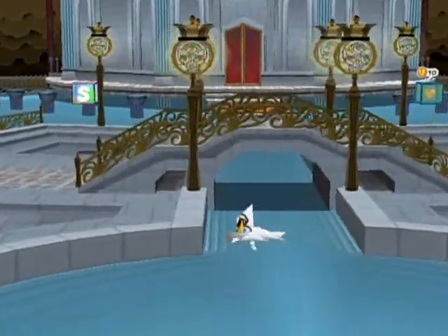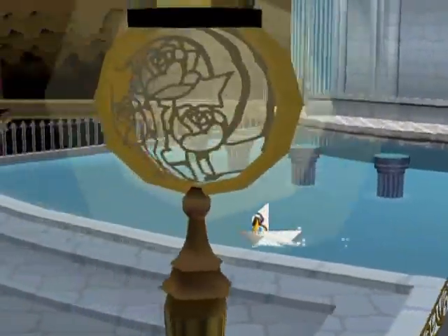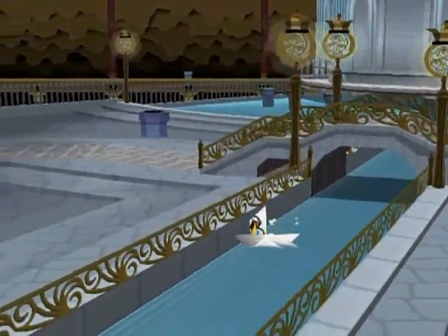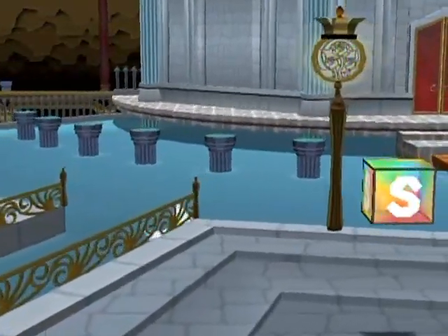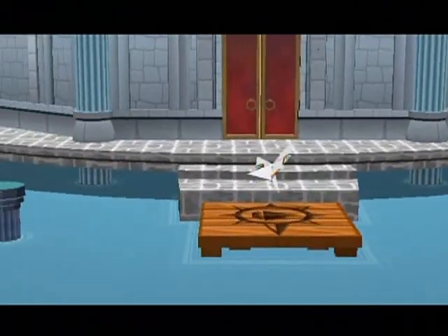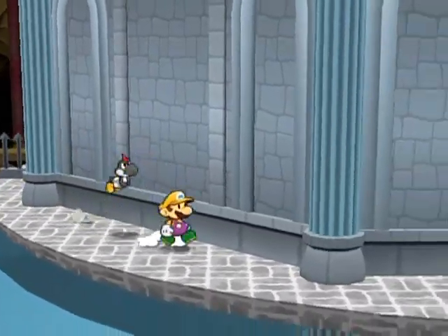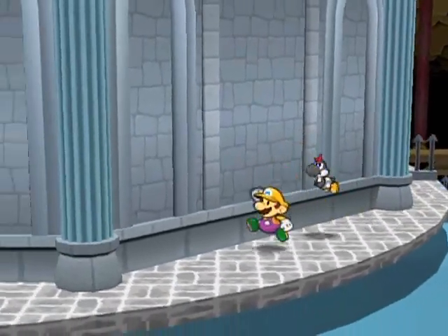Let's just go to the other side. I don't really think there's anything of importance over here. You can go all around this thing, but I don't really think there's anything all that special. You'd be able to see from a distance if there's anything special down these little rivers or off to the sides. But you can fully explore this area if you'd like to. It looks like there would be a lot of stuff hidden here, but no, not really. Alright, let's just go in and tackle the puzzles within.